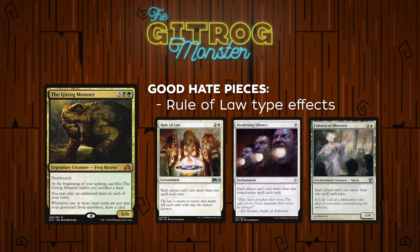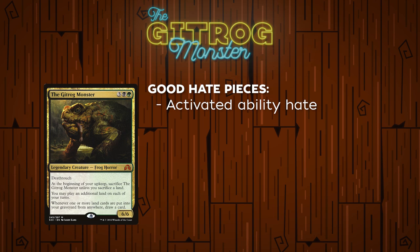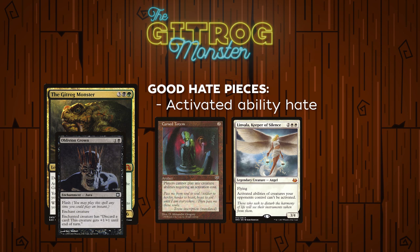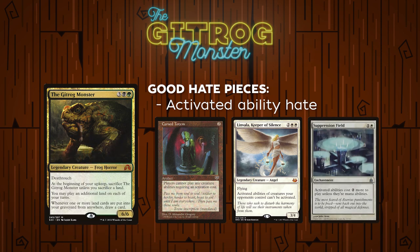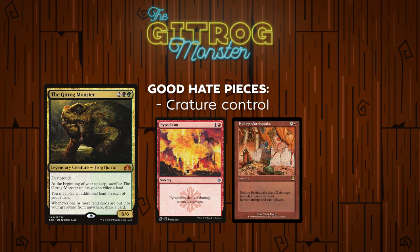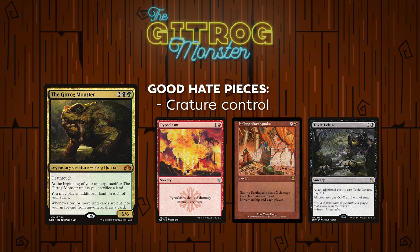Activated ability hate is another good way to slow down the Gitrog player. Not all activated ability hate effects like Cursed Totem or Linvala, Keeper of Silence will stop the combo straight up — Oblivion Crown does get around that. However, something like a Suppression Field will stop discard outlets from being activated for free by making them pay mana. Cursed Totem or Linvala also slow them down since they can't use their mana dorks effectively. Similarly, creature hate like Pyroclasm, Rolling Earthquake, or Toxic Deluge allows you to slow down their early ramp, making it much harder for them to cast Gitrog, Oblivion Crown, and tutor up the pieces they need.